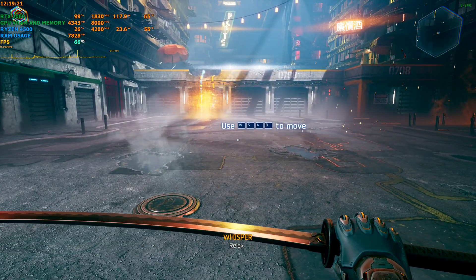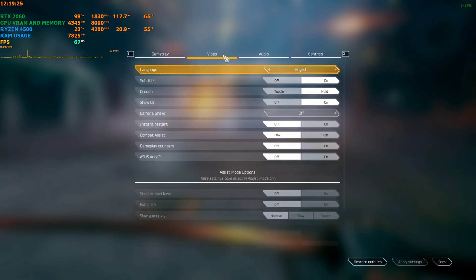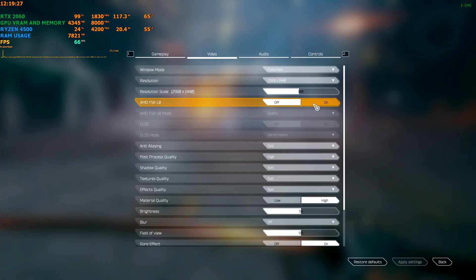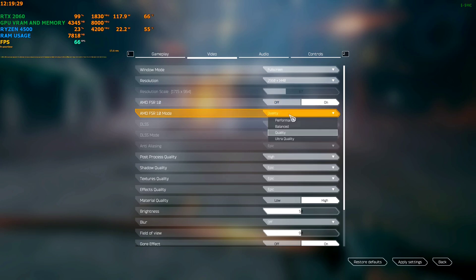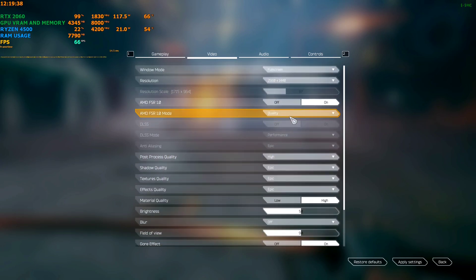Now let's activate the mod. Go to Settings, go to Video, and you need to set FSR1 on and set your mode to whichever you like — quality, balance. On 1440p, balanced will also look good, but first let's try quality. Note that you cannot use DLSS with this mod, so be careful about that. Then click Apply and come back to the game.